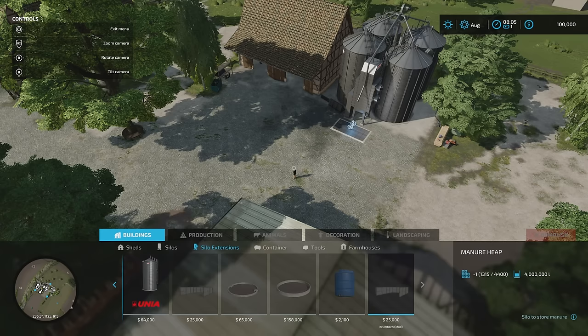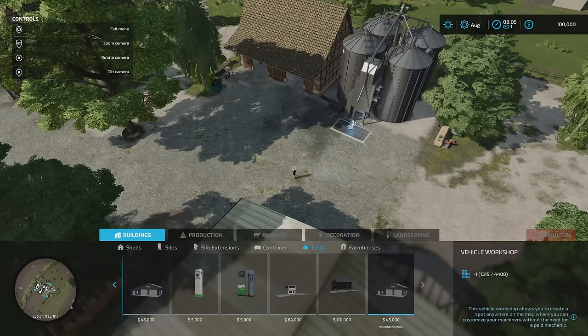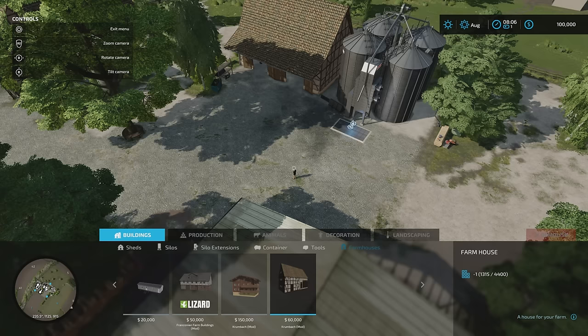Under silo extensions we've got a manure heap. Under tools we've got a vehicle workshop. Under farmhouses, just out on the end there, we've got the farmhouse — all on top of the required mods.